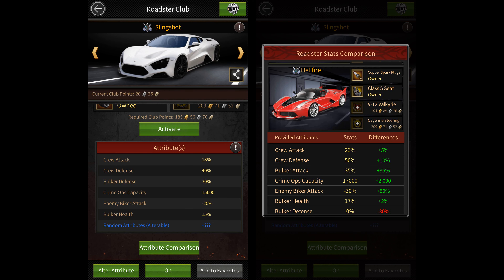They've added an attribute comparison feature for roadsters which allows you to compare attributes of any two roadsters. For example, if you want to compare the attributes of Slingshot with the attributes of Hellfire, you simply open the Slingshot roadster page and select attribute comparison. Then you select the roadster you want to compare it with — Hellfire — and it shows you the differences between the stats that the two roadsters give.